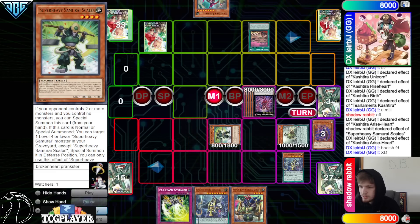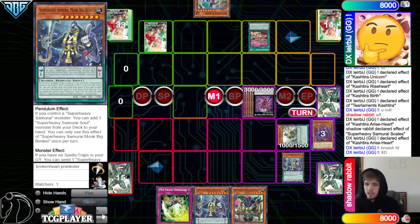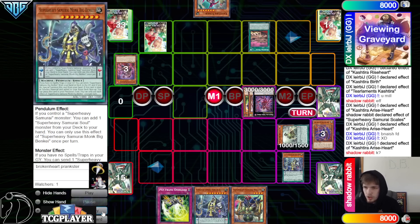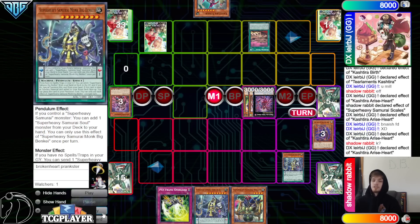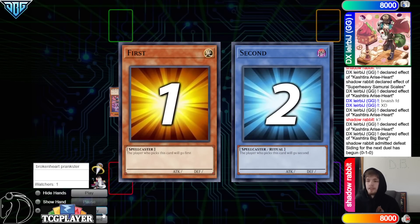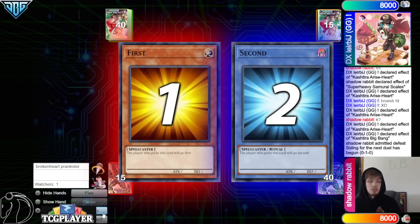Banished face down. Activate Big Benky — banish Prodigy face down. Arise Chainlink 1, Big Bang Chainlink 2. And then we see Super Heavy just admit defeat. On to Game 2 — Super Heavy's going to go first.